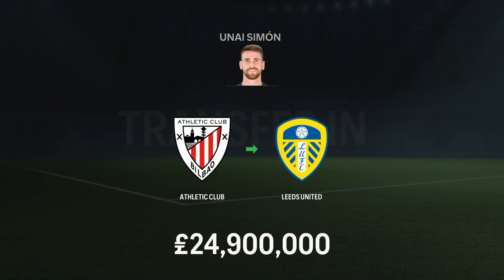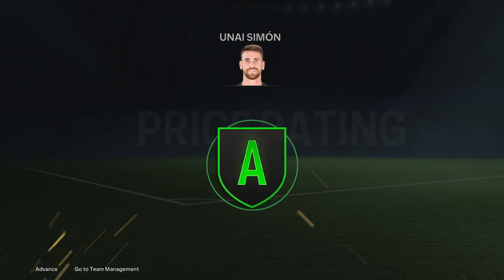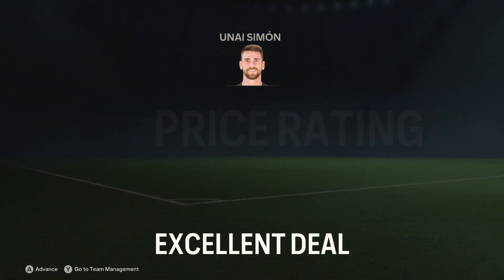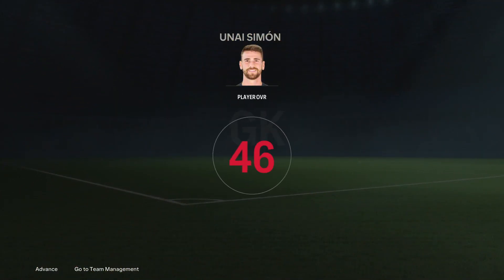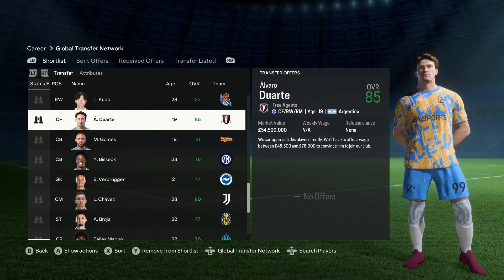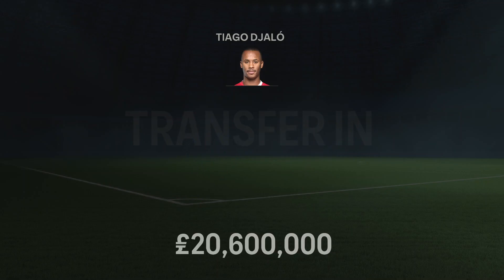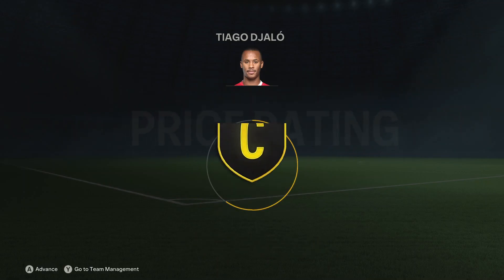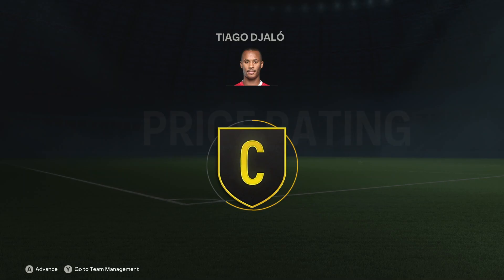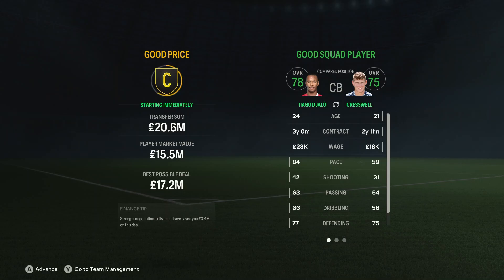To replace Melia, we've signed Unai Simon from Bilbao for £10 million less than what we got for Melia. He's now doubled his wages — he was only on £30,000 a week at Bilbao, now on £60,000 here at Leeds. Can't believe no one has signed Duarte yet — that's incredible. And welcome to the club, Thiago Jallo, joining from Mallorca as our new centre-back partner to Pascal Stroik. He's 78 overall, only 24 years old with room to grow, very fast and six foot three — I think he'll be a solid player for Leeds.